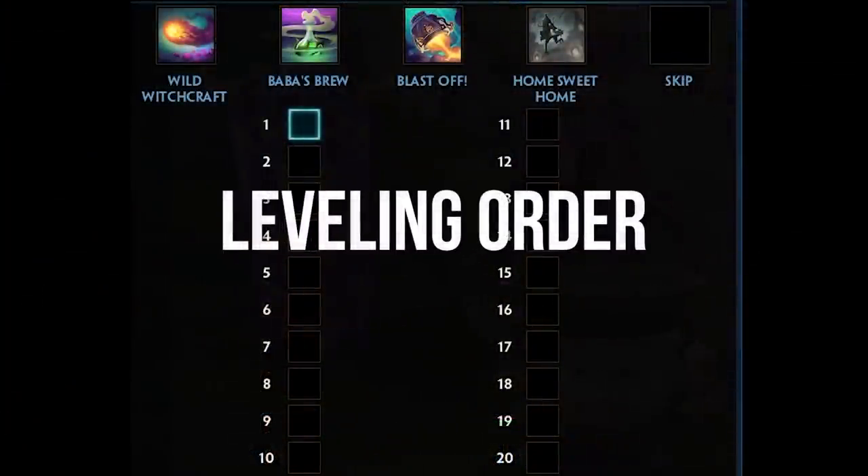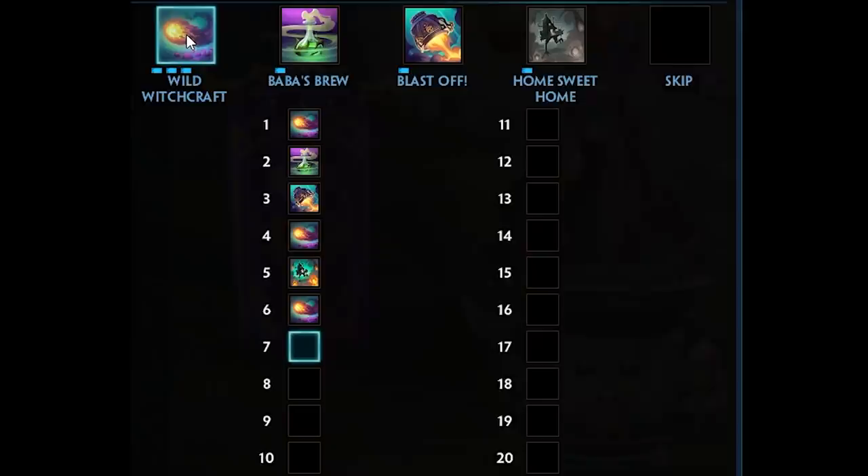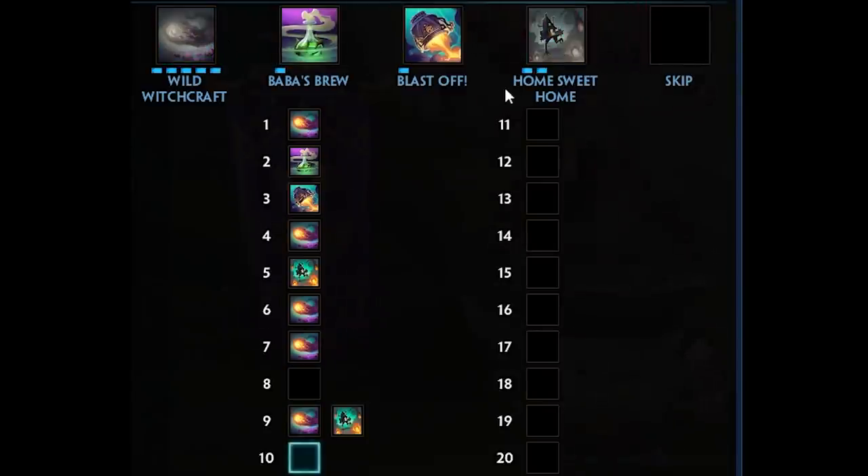Now let's talk about leveling order. At level 1 definitely level Wild Witchcraft — it's your main clear and damaging tool with a reasonable cooldown and safer than everything else. At level 2 go for the 2 for more damage, though sometimes the 3 first gives more safety. At level 4 put another point in Wild Witchcraft, then definitely a point into the ultimate. After that prioritize Wild Witchcraft again, and skip a point on level 8 then put one point each into Wild Witchcraft and Home Sweet Home on level 9.